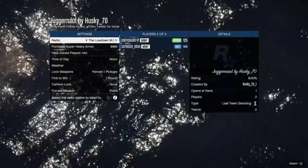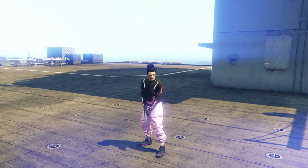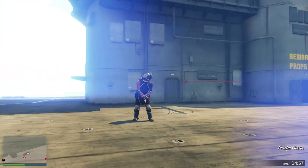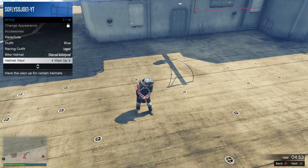You're going to need the juggernaut job. Have you or your friend start up the juggernaut job and invite each other into it. Do not change any settings — just start the job. Once you're inside, open up your interaction menu, go to Style, go to Helmet Visor, and hold right on the D-pad for about 20 seconds on the Helmet Visor.